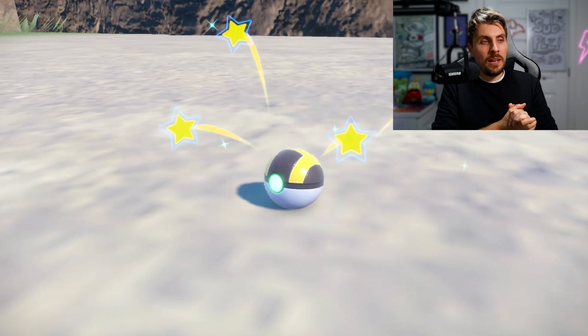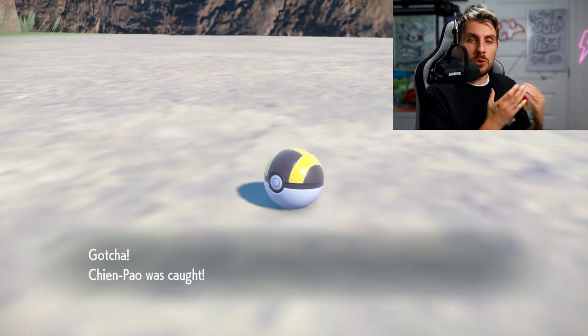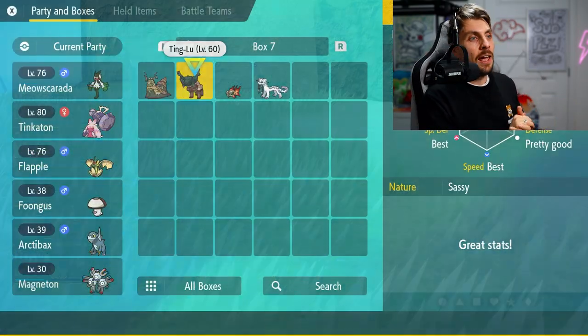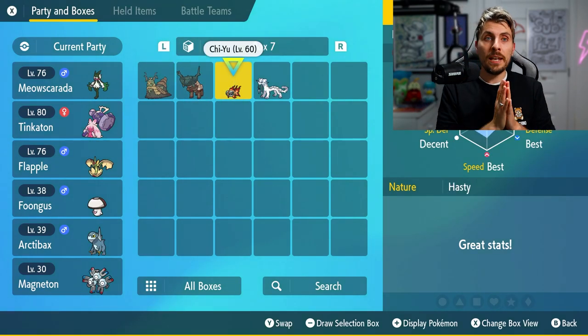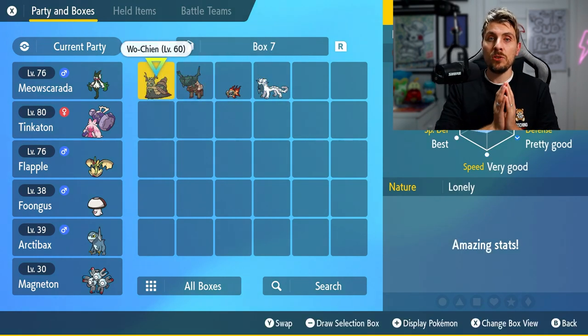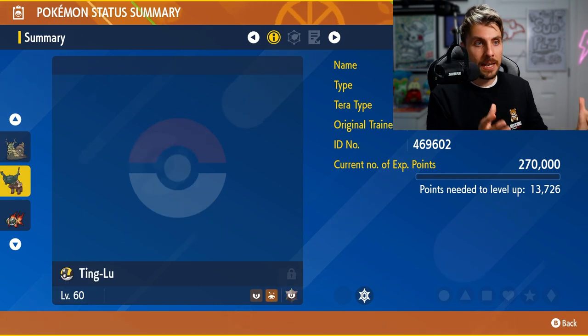We're able to wrap up and catch all four legendaries — and they weren't too difficult to catch without a Master Ball, just using a combination of different balls. I hope this guide was useful in helping you find the stakes and get to the shrines to catch these Pokémon. If it was helpful, please drop a like, subscribe for more Pokémon Scarlet and Violet videos, and I'll see you in the next one — take care!